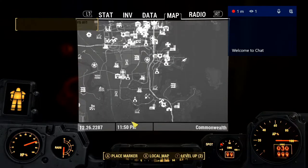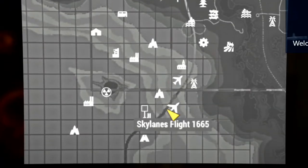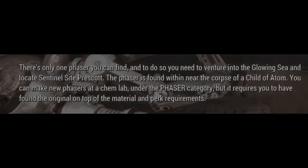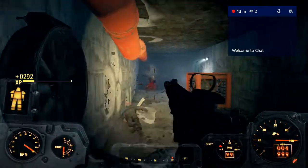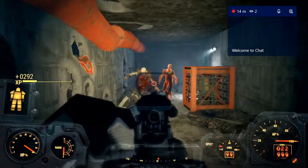This means you have to venture out into the Glowing Sea and locate the Sentinel Site Prescott. Now, the description of this mod says the Phaser is found within, near the corpse of a Child of Adam. But going throughout the facility, you're going to have to encounter some ghouls along the way, and they shouldn't be that much of a problem if you're pretty well equipped.